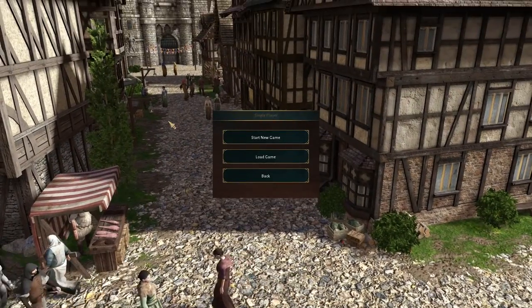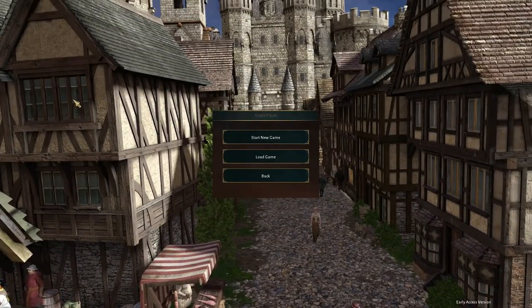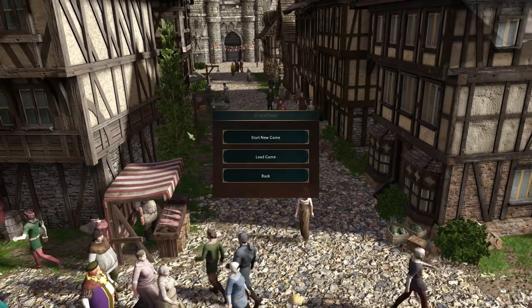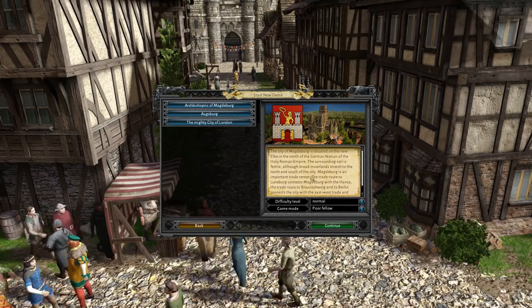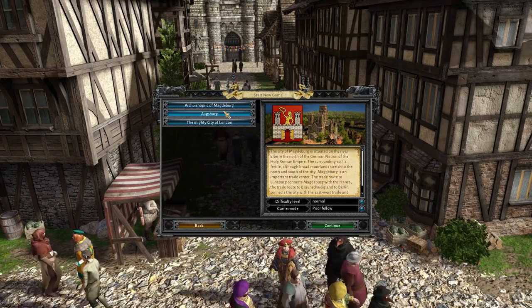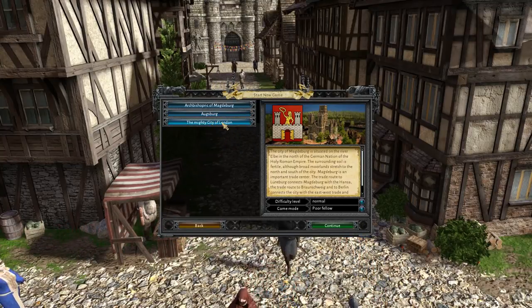Right now I think the price tag on this is $29.99. You can look around the little village here that is the starting screen - I actually kind of like that, it doesn't look terrible. Let's go ahead and start with a new game. So over here, there's three different cities that we can start in: Magdeburg, Augsburg, and the mighty city of London.